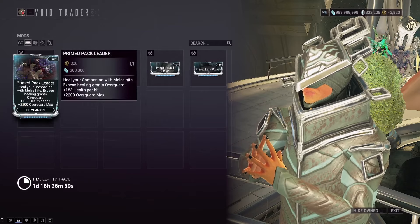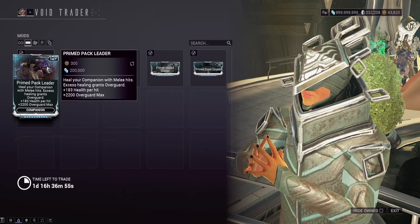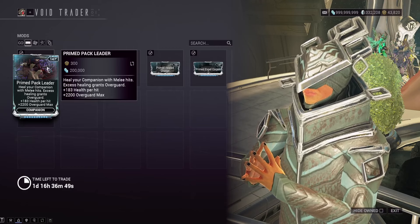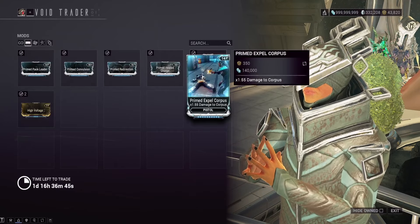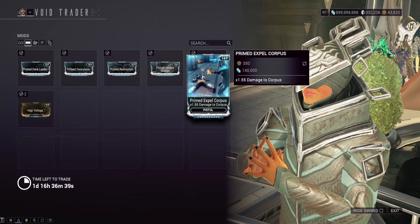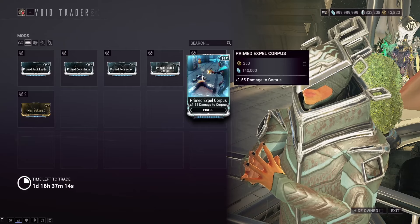I do like Prime Pack Leader — I use it on Venari when playing Khora. Khora's Whip Claw counts as a melee hit for this mod, so it will heal the companion and give them overguard. Venari can get overguard, which is kind of hard to tell unless you look directly at her. Prime Expel Corpus is probably the one you could skip this week, although the Jade Shadows belly-of-the-beast event will involve Corpus enemies, so unless you feel you're not doing enough Corpus damage, you probably don't need it.